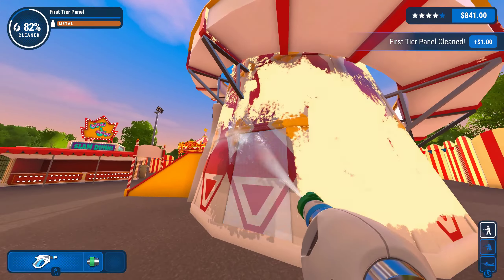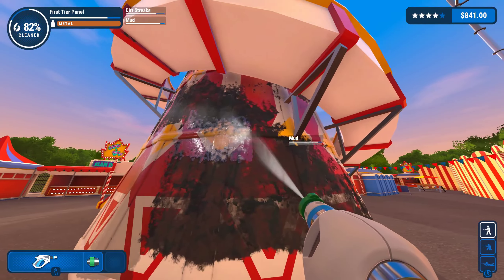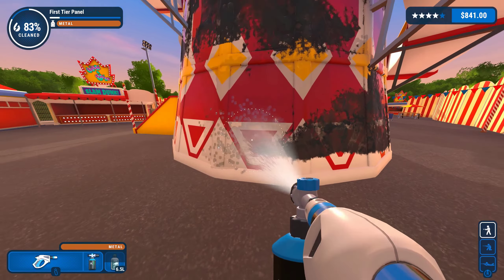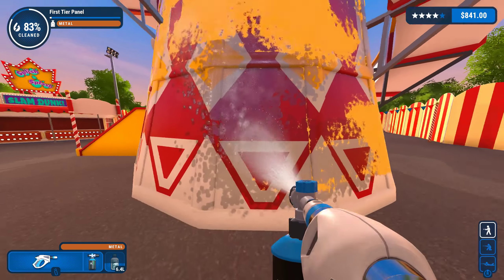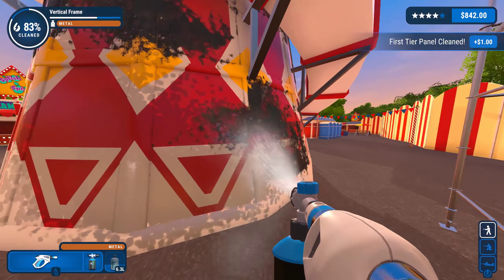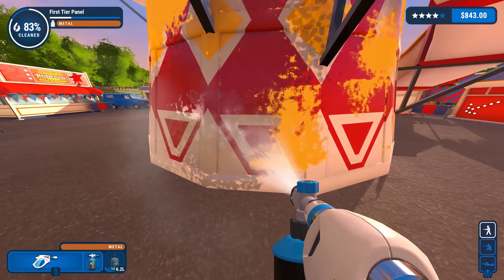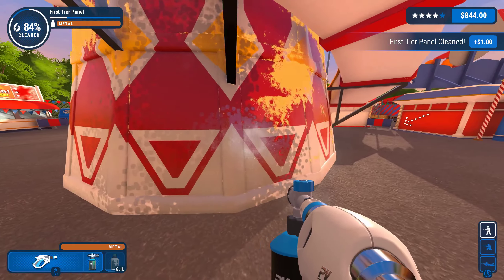Power Wash Simulator isn't really known for its graphics. It was made by an indie team, so they didn't have much money for impressive visuals. Regardless, the game is far from an eyesore. It's clear what each object is supposed to be, the UI is very helpful and well put together, and the game is fairly lightweight, so players don't have to have the best PC to push max settings.